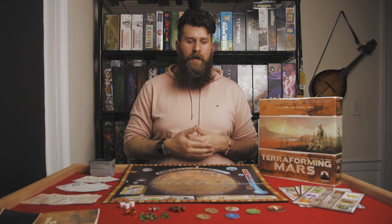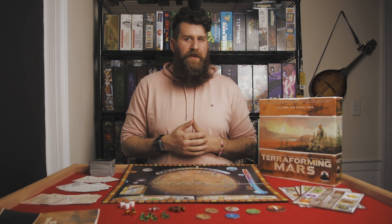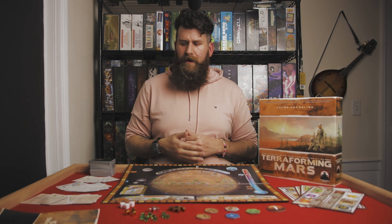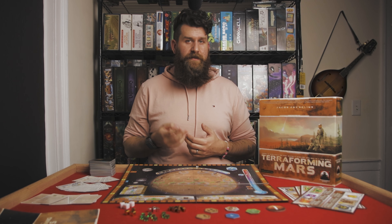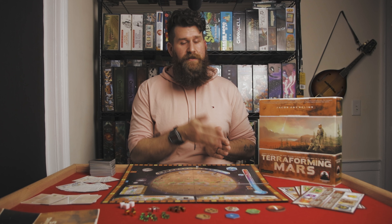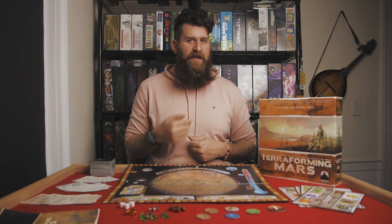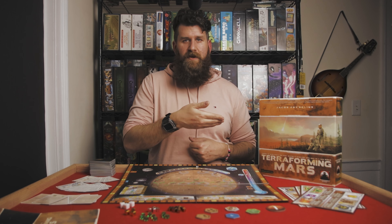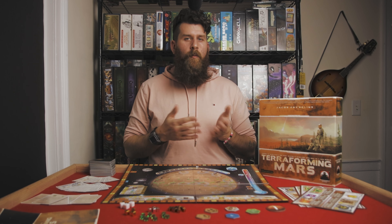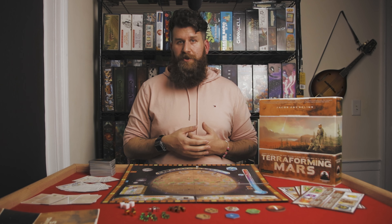Starting with player 1 — normally the player who most recently won Terraforming Mars, or whoever knows the rules best for a first game — each player takes up to 2 actions per turn. You could take 1, 2, or 0 actions. If you take 0, you've passed and are out for the rest of the round. Once all players have passed, the action phase ends.